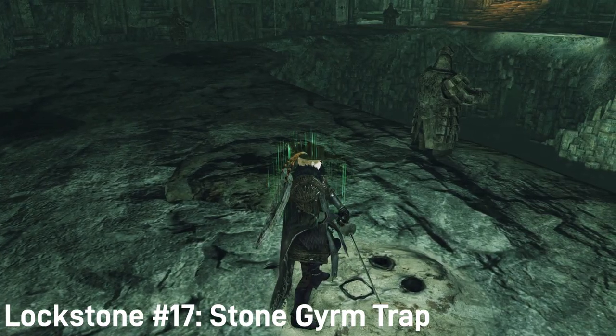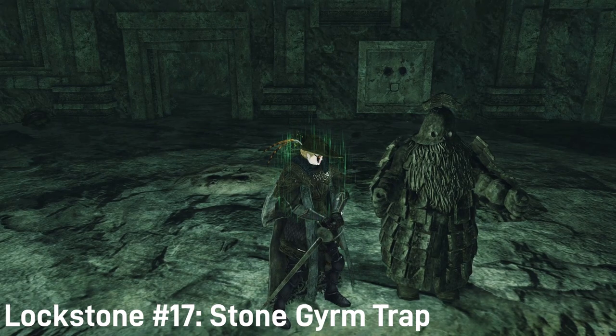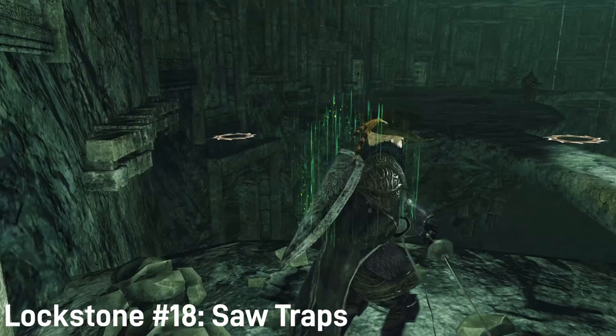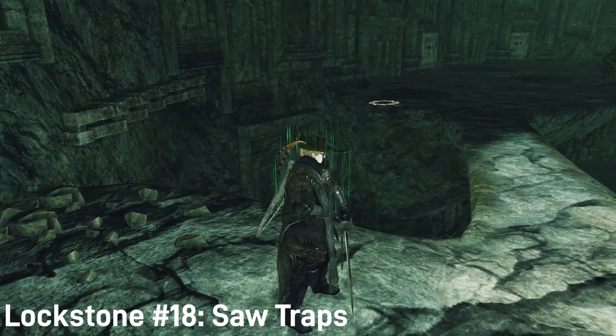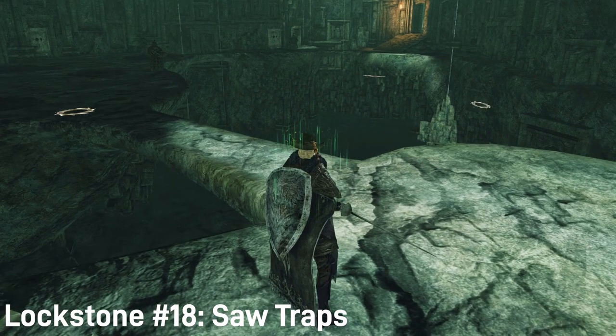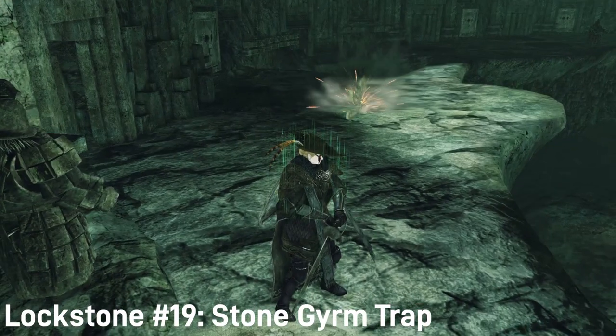Right after that one is another one that's on the floor. This one also apparently activates the stone germ warrior in front of it, but I couldn't get this one to move either. Crossing the bridge, we have one that activates five different spike traps that make the bridge dangerous. Maybe that previous path isn't so useless after all, but why would you ever activate this? Next is another one on the floor which simply activates the stone germ trap next to it.